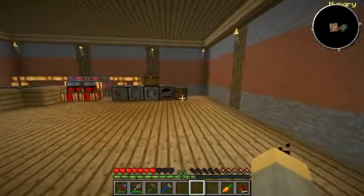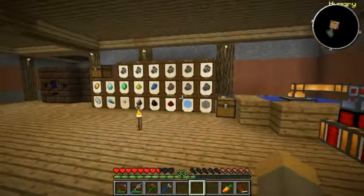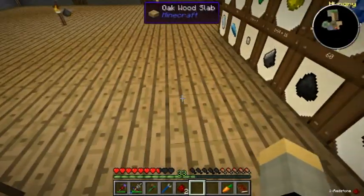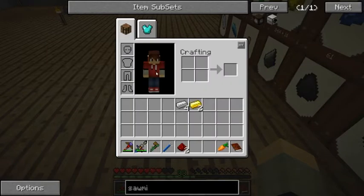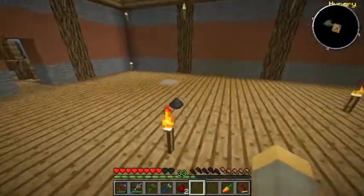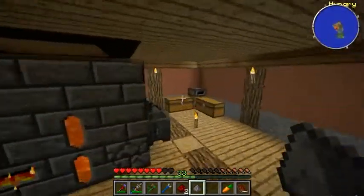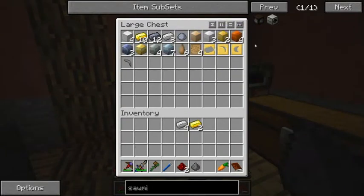Let's see if we can make this - one of these, four of these. We need two of these actually. We need some redstone - two redstone should be enough. We need copper. Copper is upstairs. Let's break that block of copper.